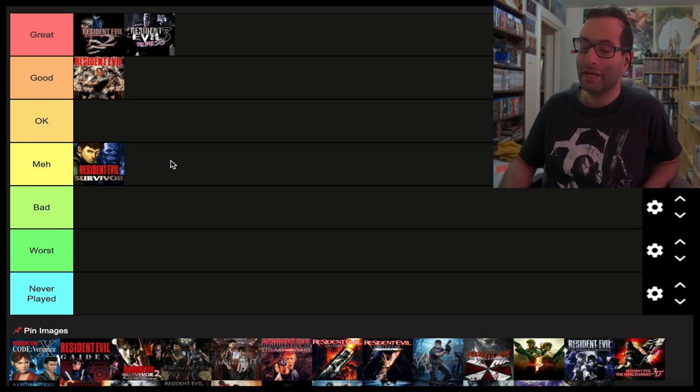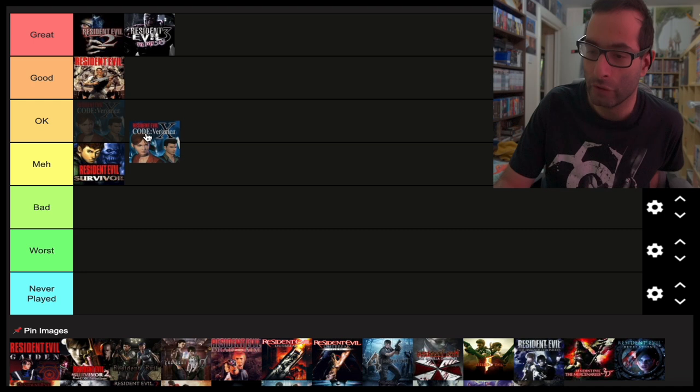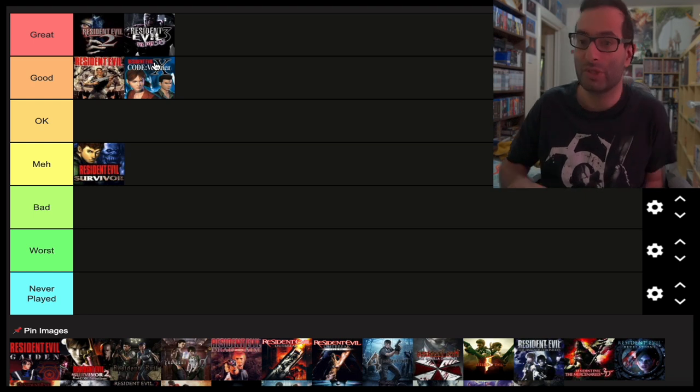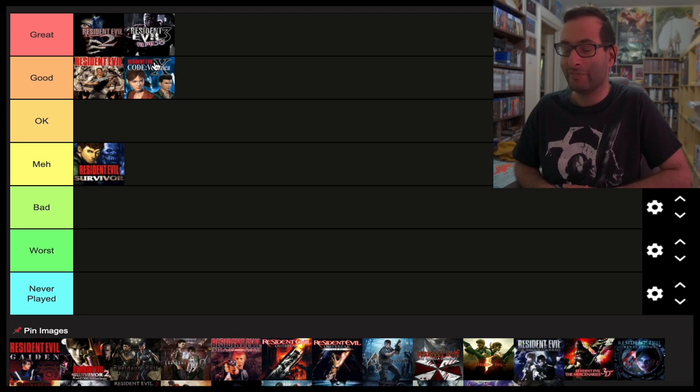Code Veronica — I want to put it in the Good section. It's one of the better RE games, though also one of the hardest. It brings back Chris and Claire, it's the true sequel to RE1 and RE2, ties those storylines together, brings back Wesker, and sets up so much of the lore we see in RE5. It introduces the Ashfords and has some of the best soundtracks in the series. The voice acting is terrible but the story and lore are great — and this is the one I feel needs to be remade.